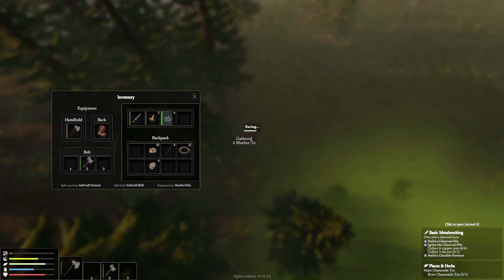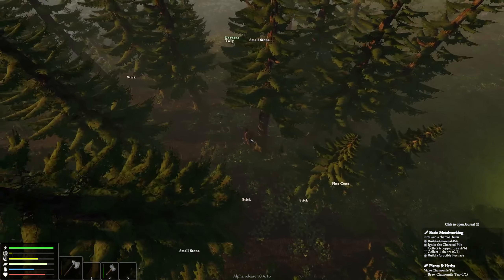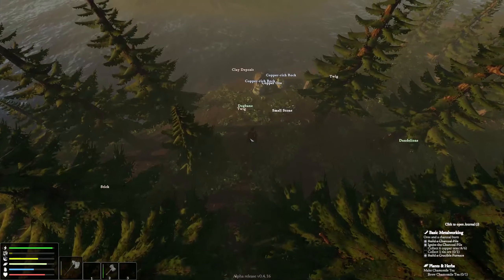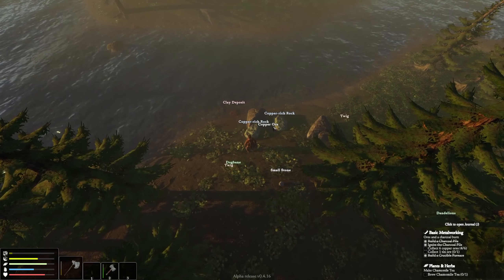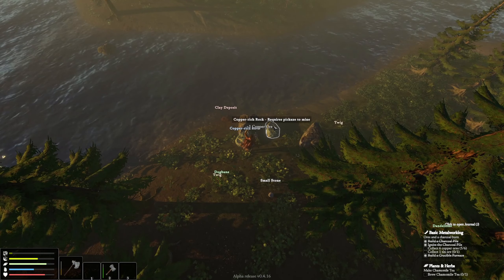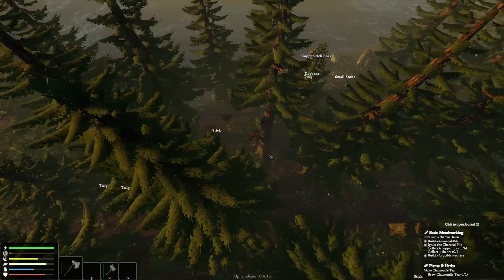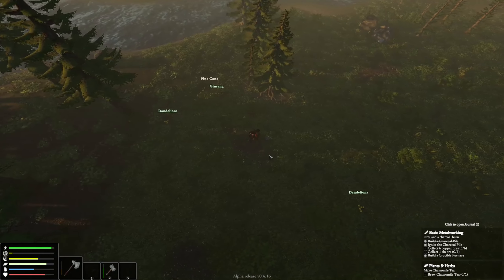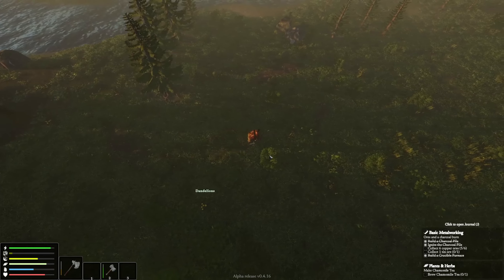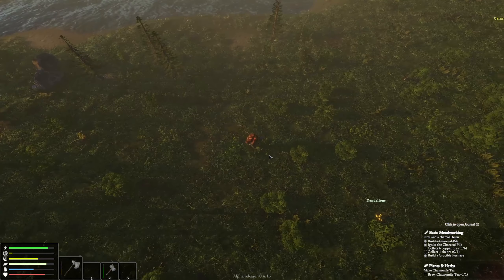Let's just eat these blueberries to get them out of inventory. Water looks good. We've taken hits on our health — we've had three coyote attacks. Copper-rich rock — copper ore! There's our fifth or sixth copper we need right here. Somehow we gotta find a piece of tin. Yeah, I'm getting too far away. Let's head back to camp, cook stuff up, maybe make that tea and see if it heals us, then we'll sleep it off.